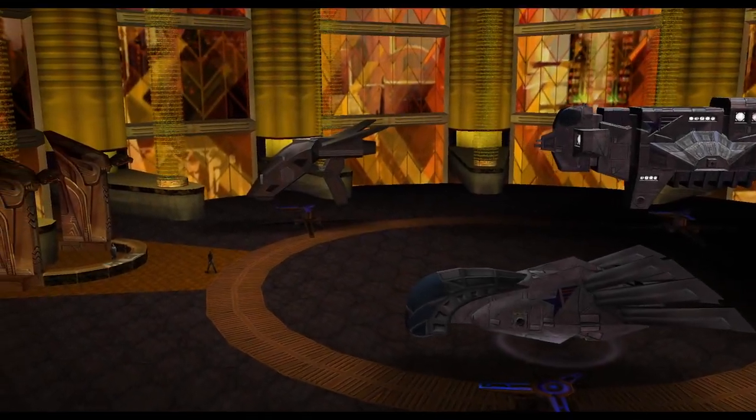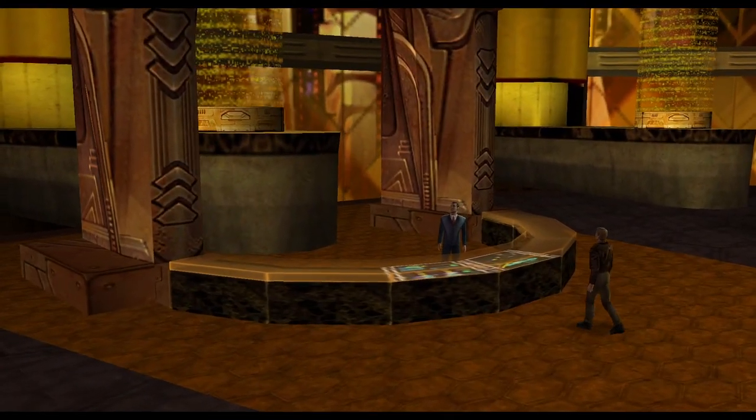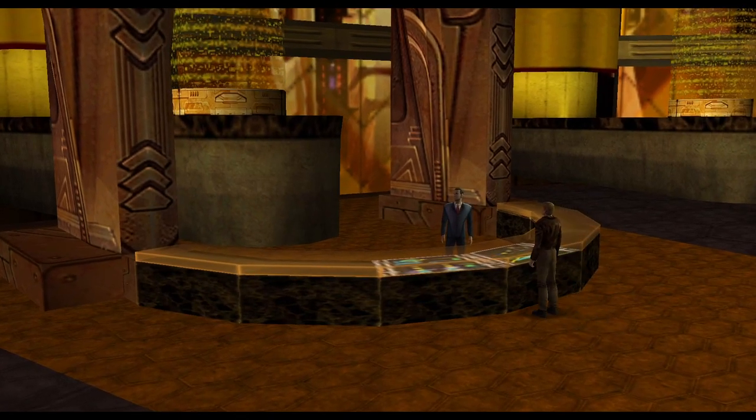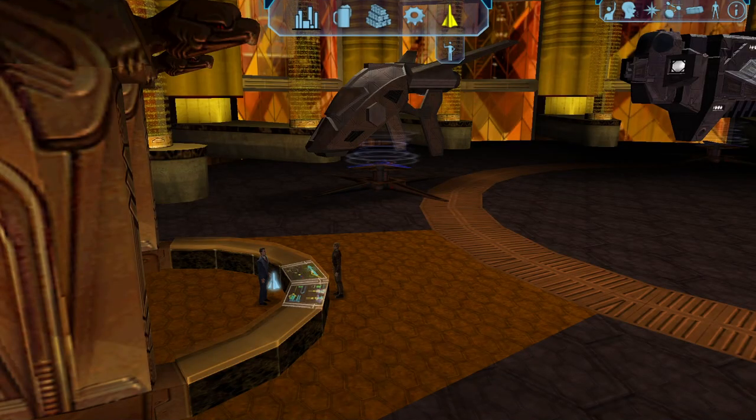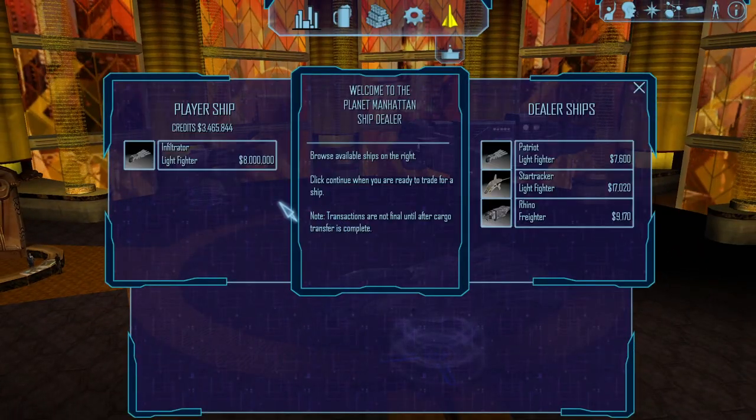Except not really — that's a Patriot. Let's look at what the Patriot does. Let's compare the two ships. This is a Patriot and this is an Infiltrator. This has a resale value of 8 million, this is worth 7.6K.